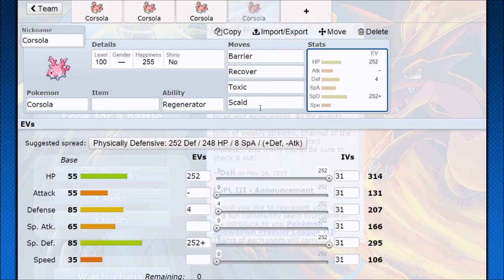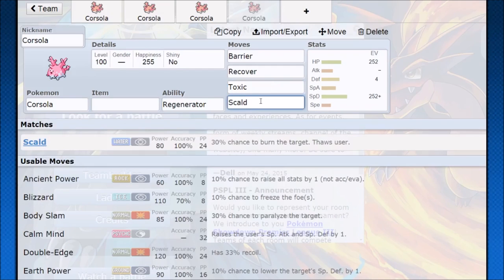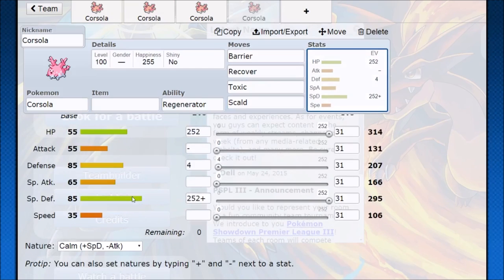Supporting Corsola against its weaknesses might also be a key to success. You can go Toxic and Scald: Toxic the Pokemon you can, and if you can't Scald them — Poison types and Steel types — you want to burn them. For fire type Pokemon and others, you just want to Toxic them, then Recover through it with the Barrier special defense boost.